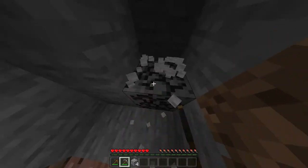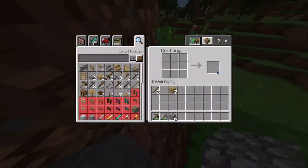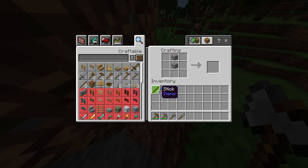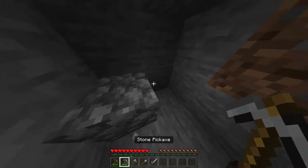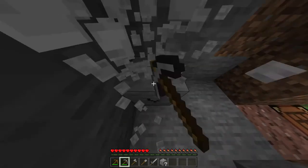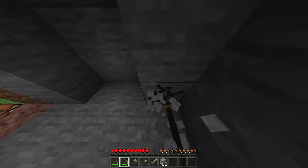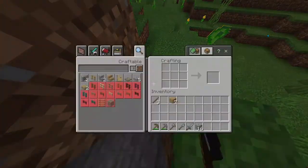You only need six cobblestone for full stone tools if you're copying me. Now we need to get 16 cobblestone to make two furnaces, and then we'll get coal on Day 2 and smelt the food. Okay guys, stay tuned for that — I'll be right back.